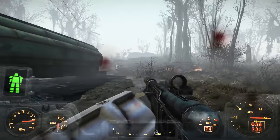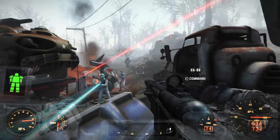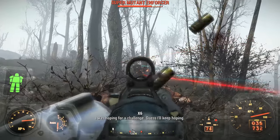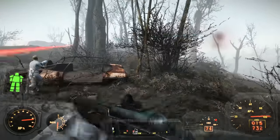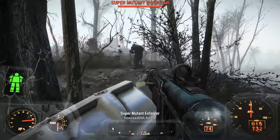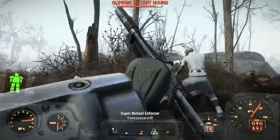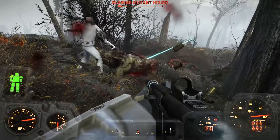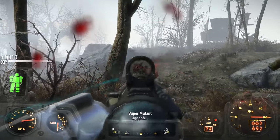Sometimes you'll find cages with a leveled power armor inside. The military checkpoints are numerous — they're all over the map. I tried to find a trustworthy map listing every single military checkpoint in the game, but I couldn't find any. I checked the IGN map and the Fallout Wiki with no luck. These are unmarked locations on your map, and if you're trying to find some, your best bet is to just wander the roads.